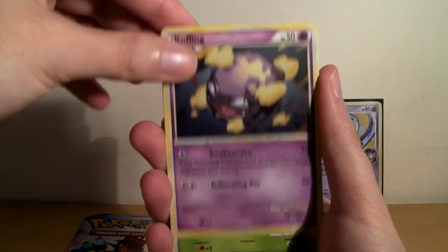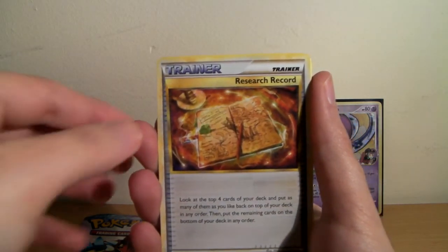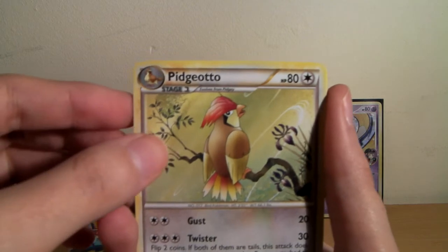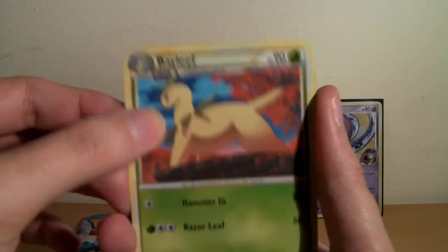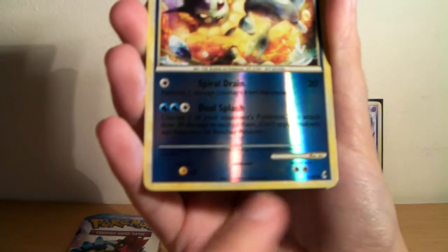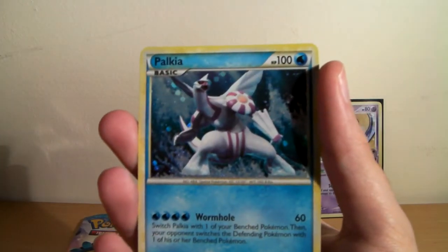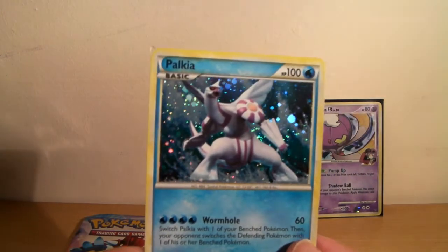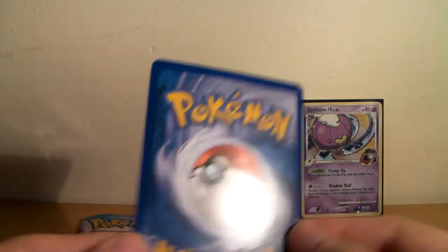Koffing, Pineco, Cyndaquil, Research Record - interesting - Pidgeotto, Bayleaf - naturally also one of my favorites because it evolves from one of my favorites. A reverse Vaporeon - that is an uncommon, sorry the lighting is really bad. And another rare! Got ourselves a Palkia holo. Look how sparkly that is - beautiful. And the back's in pretty good condition too, so I'm happy.